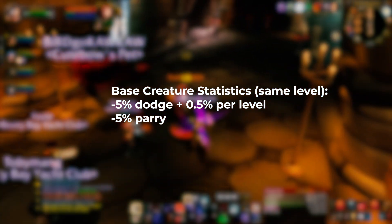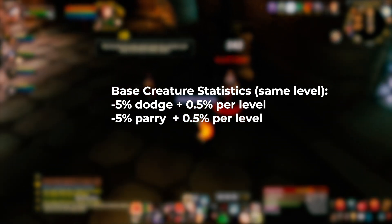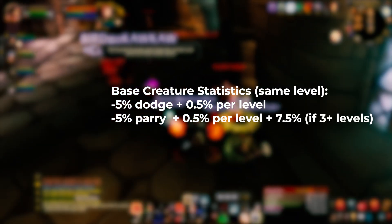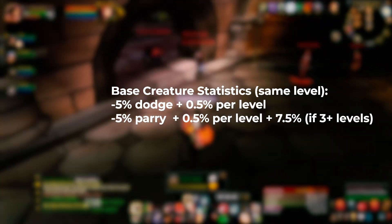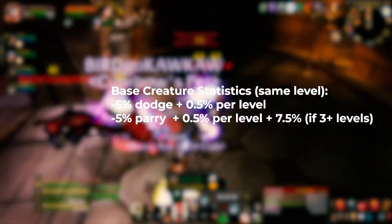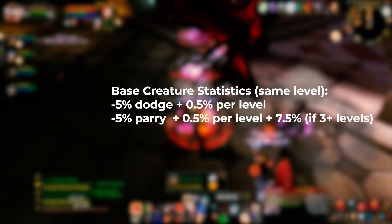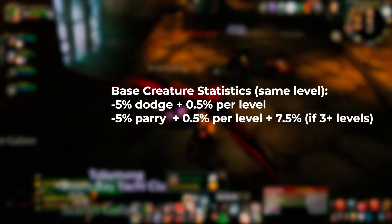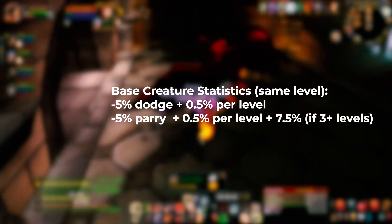It works the same way with parry, other than one thing: if a monster is 3 levels above you, it gets an additional 7.5% chance to parry your attacks. So a boss-level mob has a 14% chance to parry — 5% from the base parry, 1.5% from the 0.5% times 3, and then 7.5% from the penalty you receive from attacking something 3 levels or greater than you.